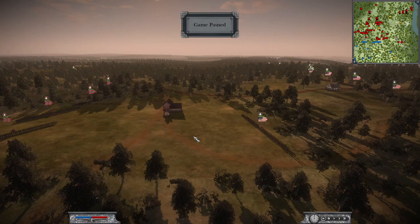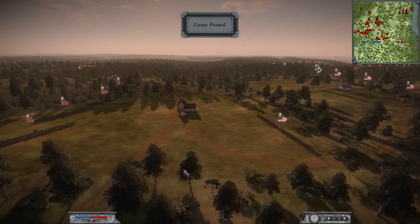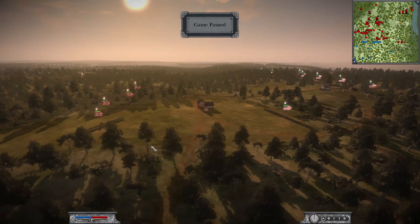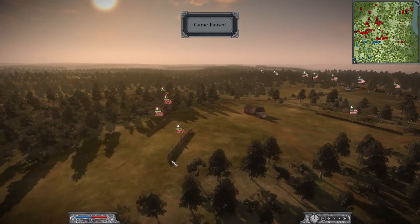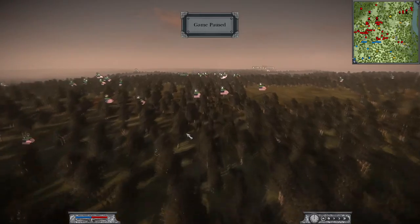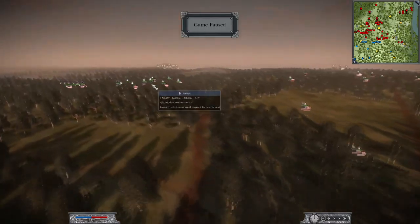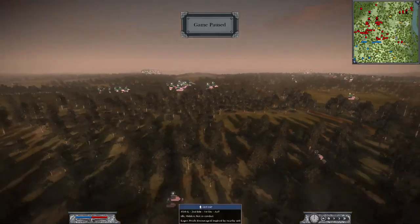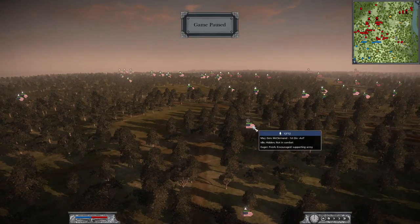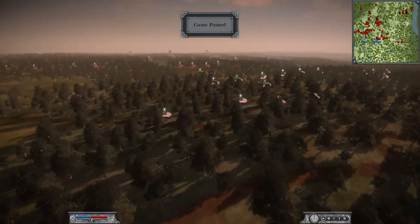The Confederates lost any initiative in the West after this battle. They also lost General Albert Sidney Johnston, who died in the fight — so maybe he'll die in this fight today. It's going to be me and Matt Bob: Matt Bob is playing Ulysses S. Grant, and I am playing McLernand.